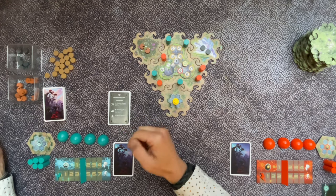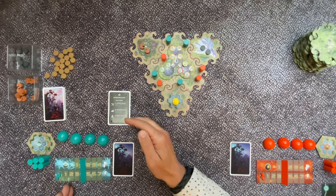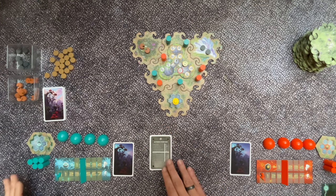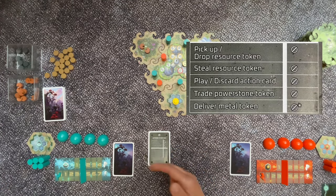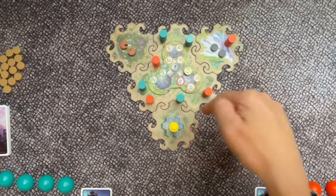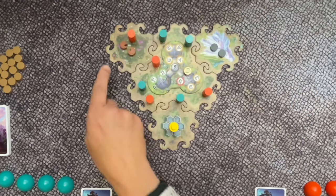Building domes helps get more explorers to the board. Building solar panels raises the amount of power generated during the power phase. You can find all actions on the actions overview card, which shows actions that cost action points and actions that are free. Moving an explorer to another tile costs one action point — the central tile is considered one complete tile. So for two action points I could move from here to the forest, paying one action point per tile.